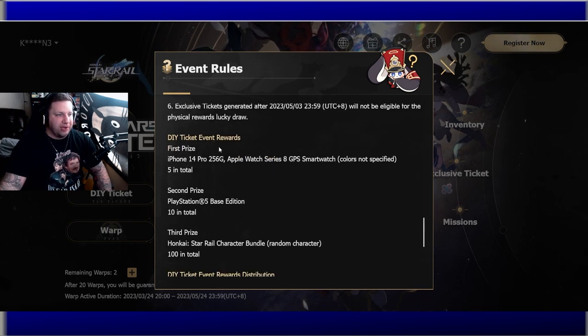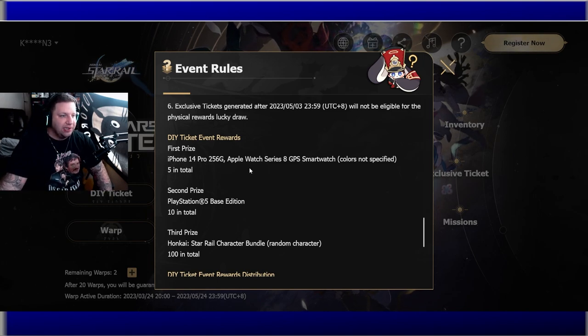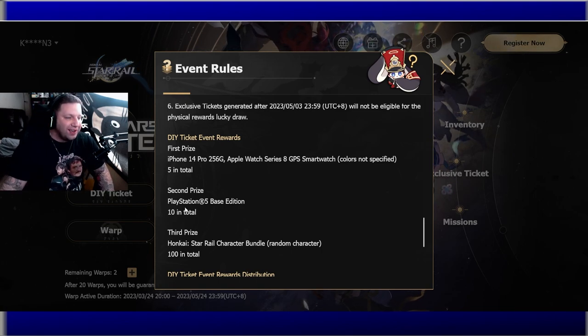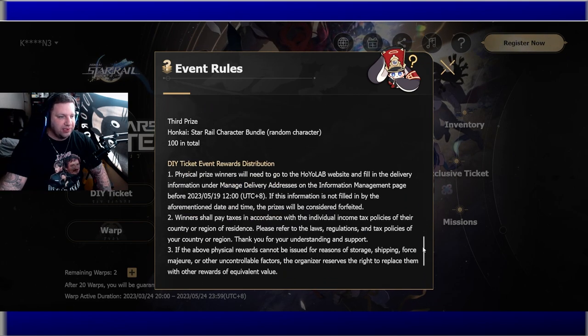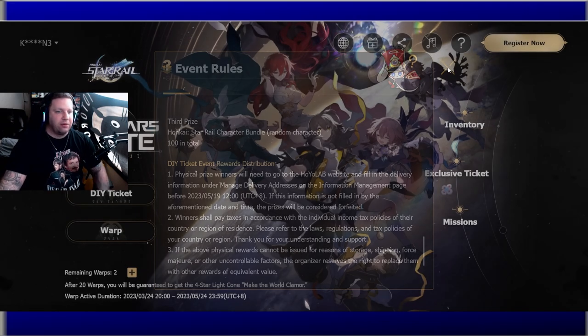The Do-It-Yourself event prizes are: first prize — five people win an iPhone 14 and Apple Watch Series 8 GPS; second prize — ten people win a PlayStation 5; and third prize is a random Honkai Star Rail character. All of these are great for a completely free event — the link is in the description to participate.